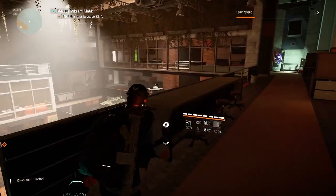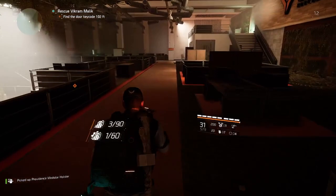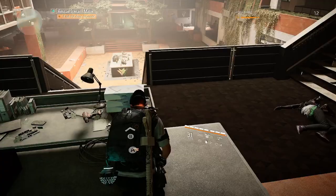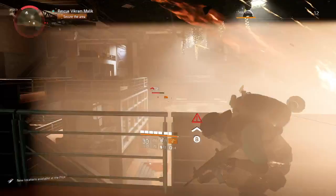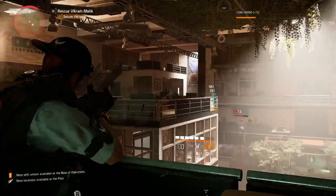Just grab this loot before we keep going - level 12 holster. Gotta jump down, probably kill myself. All right, grab a key. Enemies! So I'm going to head back upstairs for a better vantage point just to be safe. Look at that grenade - what a joke.